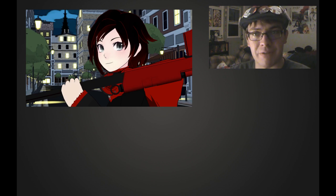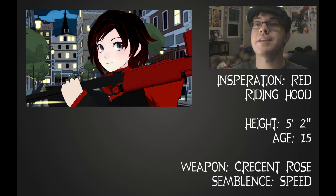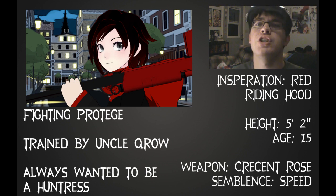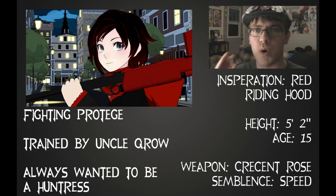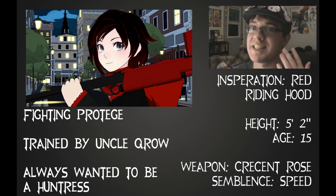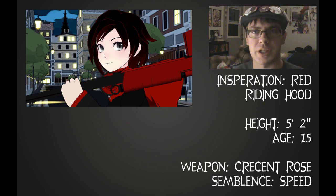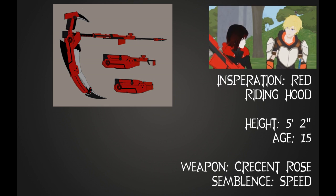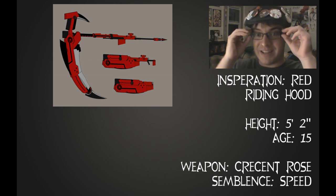Now we are talking about Ruby Rose herself. As we all know, Ruby is a protege when it comes to fighting creatures of Grimm. She was taken under her Uncle Qrow's wing and taught the way of the scythe. And it is then she created her weapon, Crescent Rose, which is a combination of a collapsible scythe and a collapsible high-impact sniper rifle. Meaning? It's also a gun. We all know this.